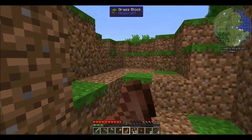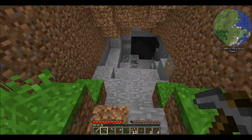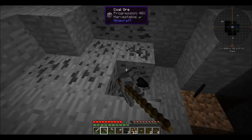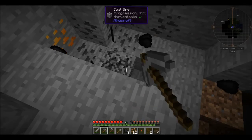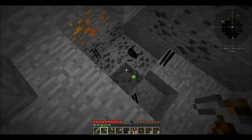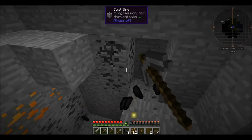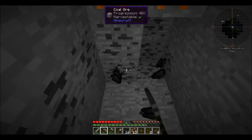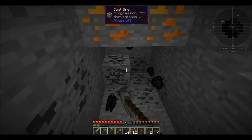Then we have Waila and Wawla — each one is actually named 'What Am I Looking At' and 'What Are We Looking At' respectively. Then on the plus list — mods added after writing the list — we have Refined Storage, Loot Bags, Ranged Pumps, Sleeping Bag, and DecoCraft II.